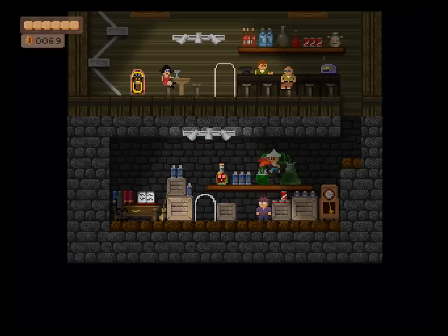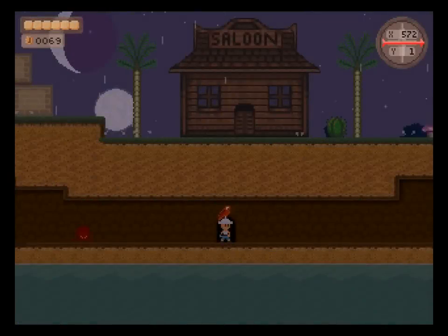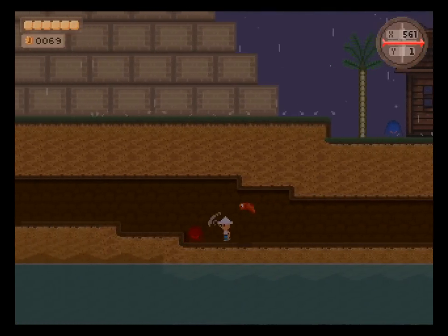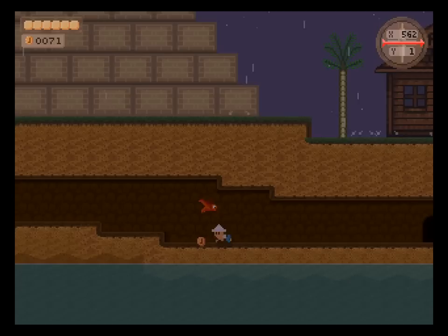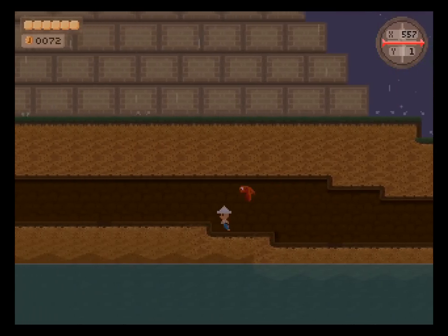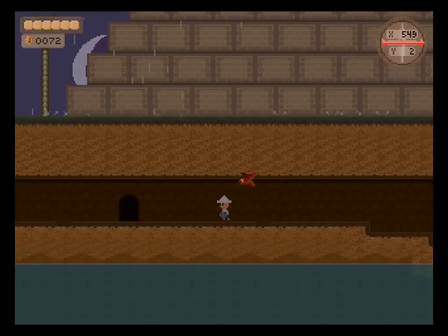Nothing else here? Maybe something here — oh, this is how we get under here. This is a little bit of discolored piece of ground. I'm guessing there are multiple rewards.